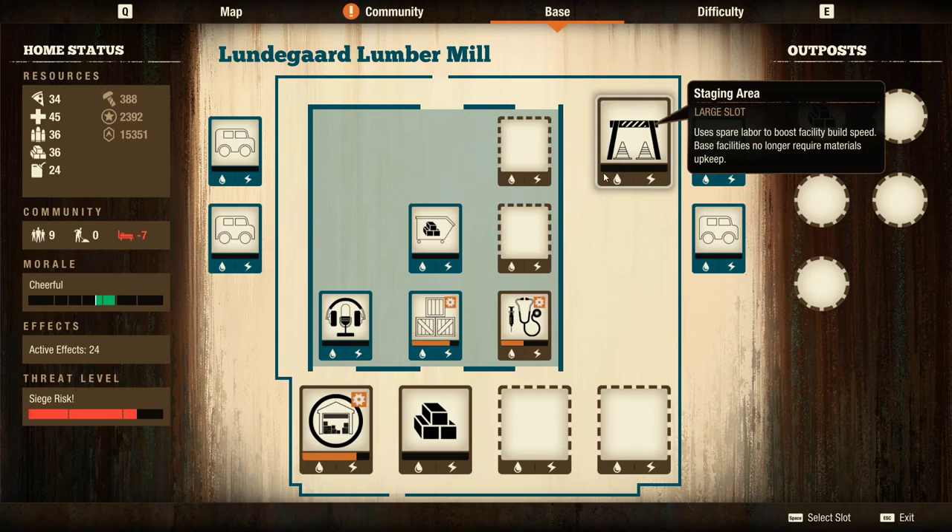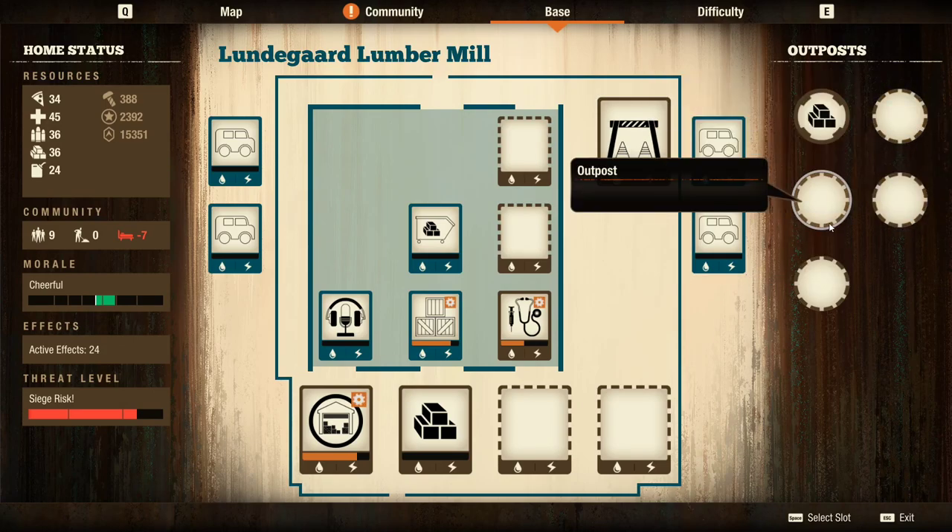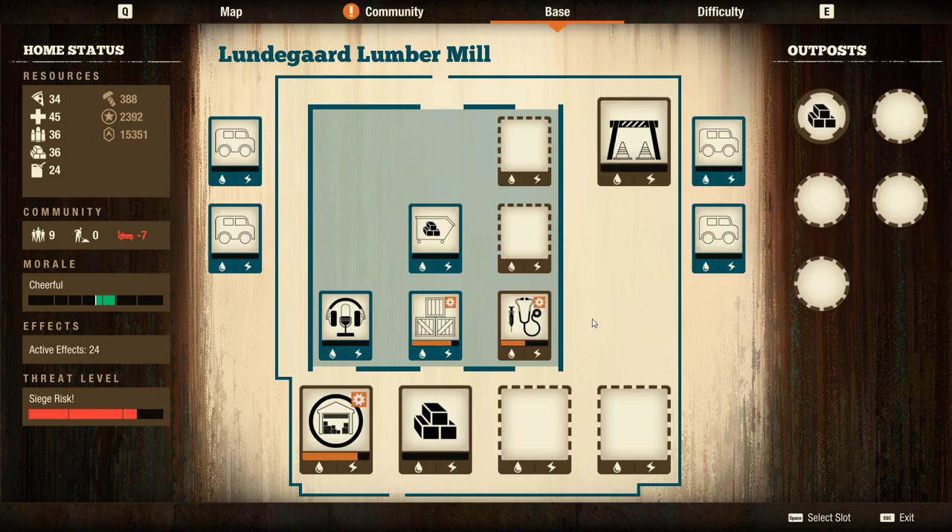I am upgrading a couple systems. We're going to have the staging area to prevent overproduction of stuff. We're going to need a couple food outposts probably this episode. Maybe clear out a play card or two — or maybe not.